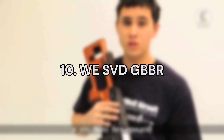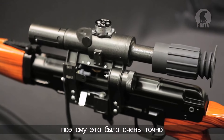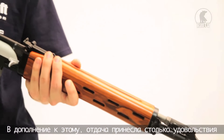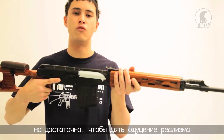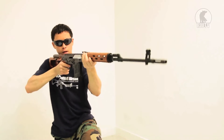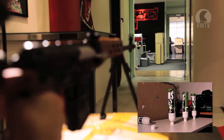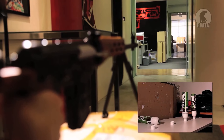Number 10. The WE SVD GBBR. The WE SVD is a beast of an airsoft rifle, featuring an aluminium construction built to roughly one-to-one specifications as the real gun. It is a one-of-a-kind GBB SVD that packs an absolute punch when fired and is easily the most realistic SVD airsoft replica on the market. Whilst it does not come with a scope, the dovetail sidemount means you can easily slide on a PSO-1 scope if you happen to have one.